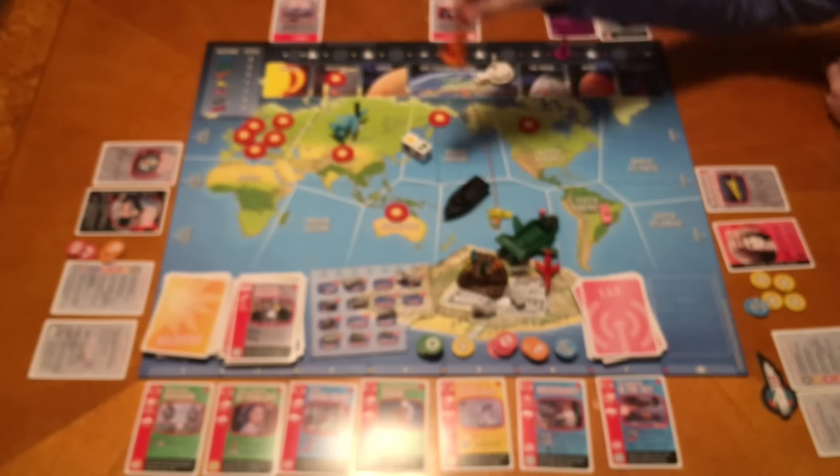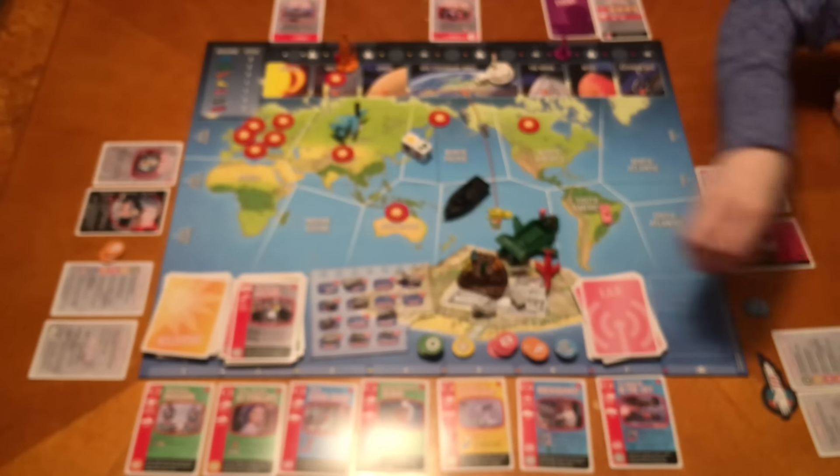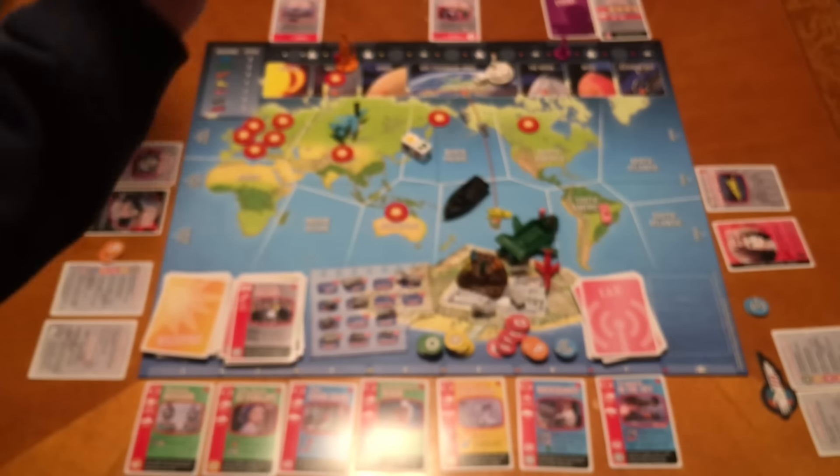My turn. One, two, three - I'm in Mercury. I'm dropping off four yellows. And I am dropping off two and I am in Asia. We win! Woohoo!